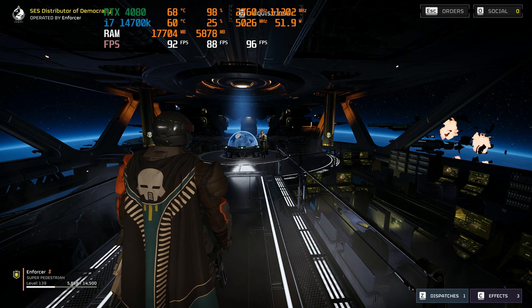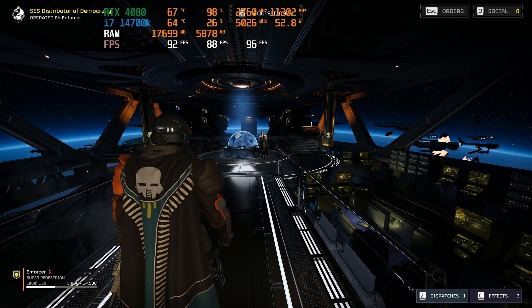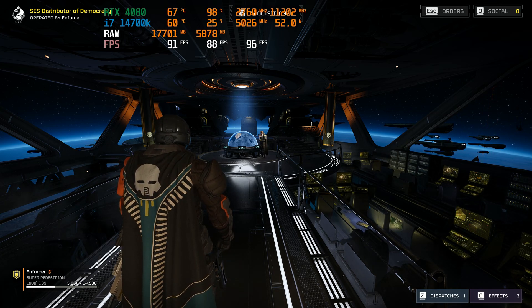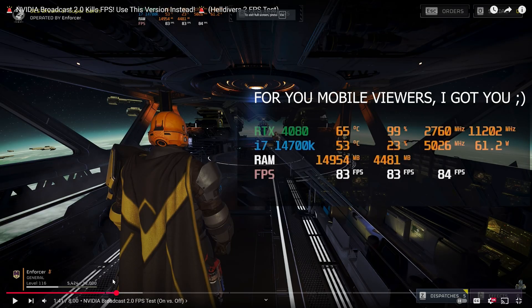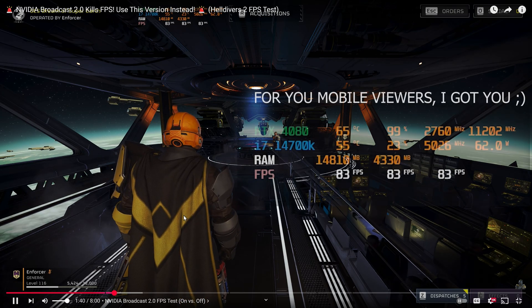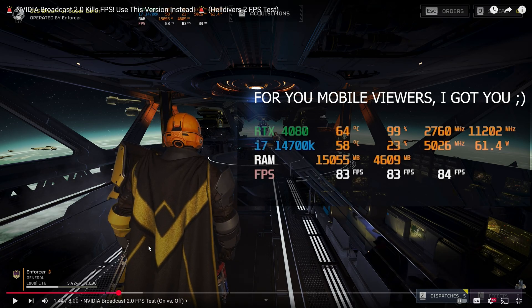I did a video recently on Nvidia Broadcast 2.0, which was completely tanking our FPS by like 10 to 15 frames per second just with Nvidia Broadcast itself. Now we're getting a normal FPS. In the last video, as you can see right here, we were getting 83 frames per second when we enabled it. I was having so many problems with Nvidia Broadcast.